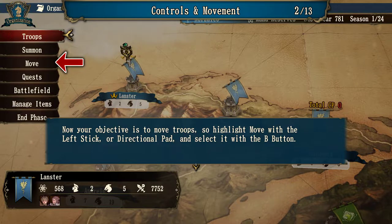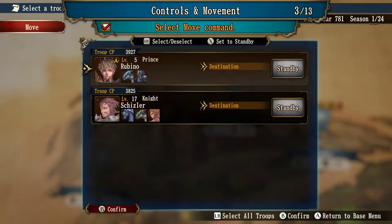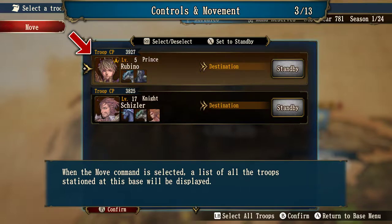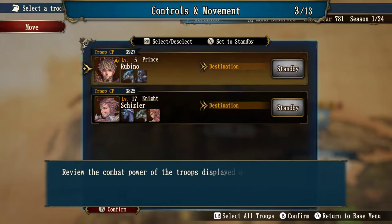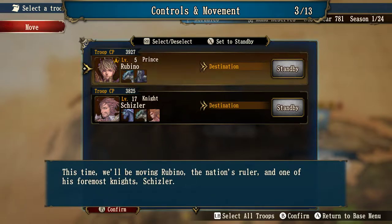Highlight 'Move' with the left stick or directional pad and select it with the B button. When the move command is selected, a list of all troops stationed at this base will be displayed — Level 5 Prince Rubino and Level 17 Knight Schizler. Review the combat power of the troops and move powerful troops to fortify a base. In this game, knights and monsters move together as a troop. Troops consist of a rune knight who leads a collection of monsters — monsters alone cannot be moved to another base. So the troops need a leader. This time we will move Rubino and Schizler.